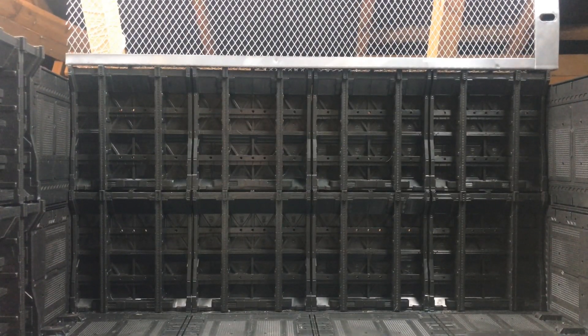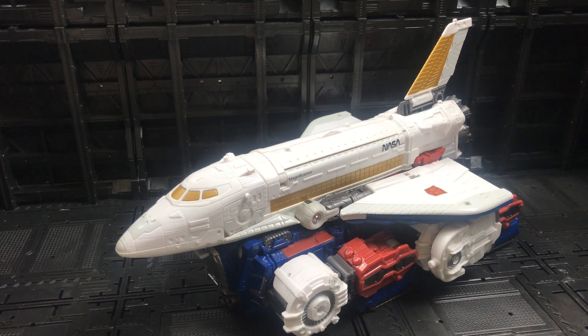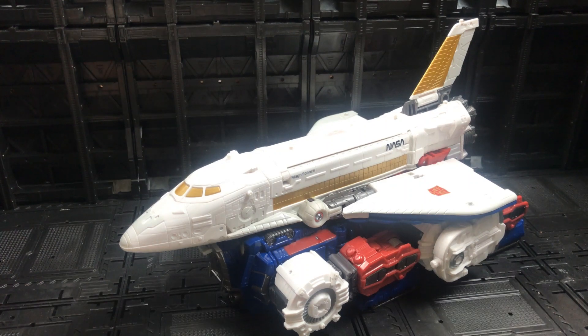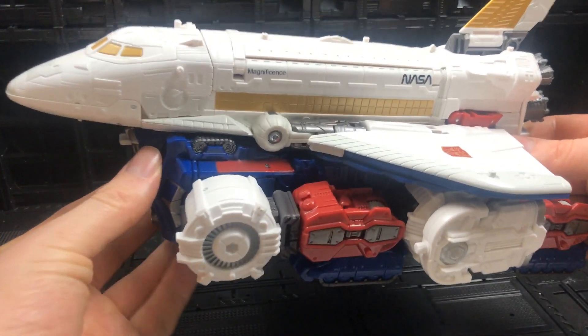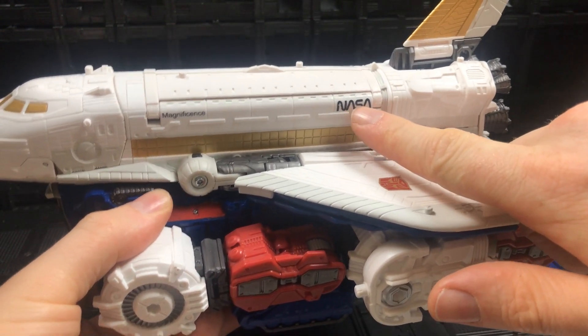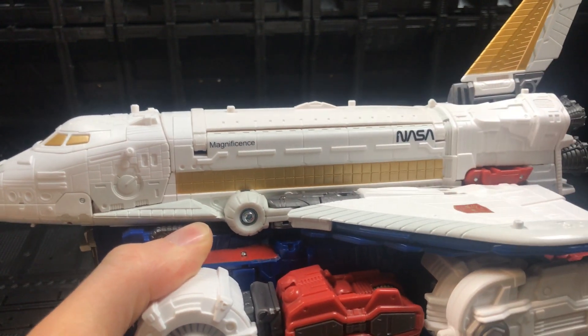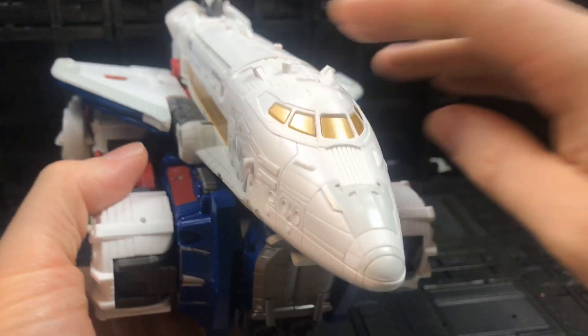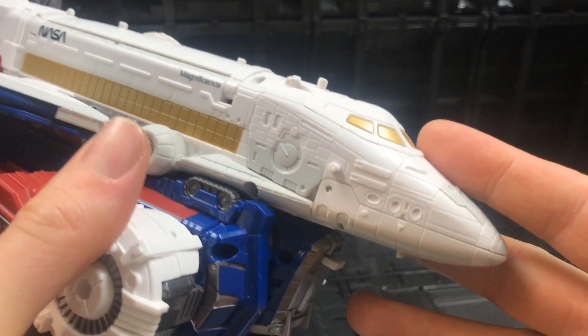Now let's look at captain ego himself — Sky Lynx in his fully combined alt mode. This is where he combines with the bottom half and his NASA shuttle. There is so much molded detail here, and I'm glad the camera is picking it up well even though he's white. The old-school NASA logo is there, and his ship is called the Magnificence — but of course it is.